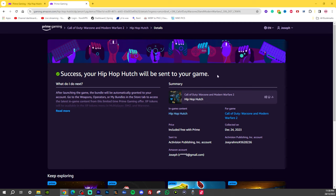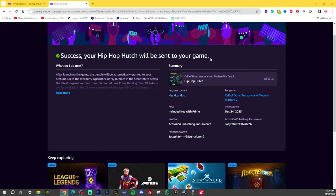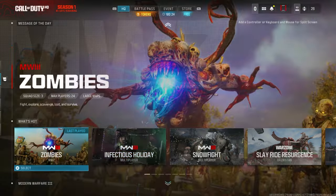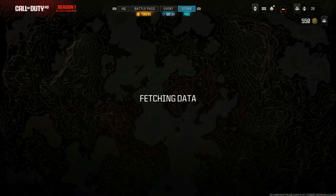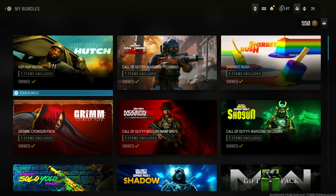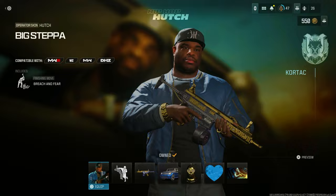Once you're in the game, restart Modern Warfare 3 after claiming the bundle. Then go to My Bundles in the bottom right corner of the store and your package will be right there — Hip Hop Hutch.